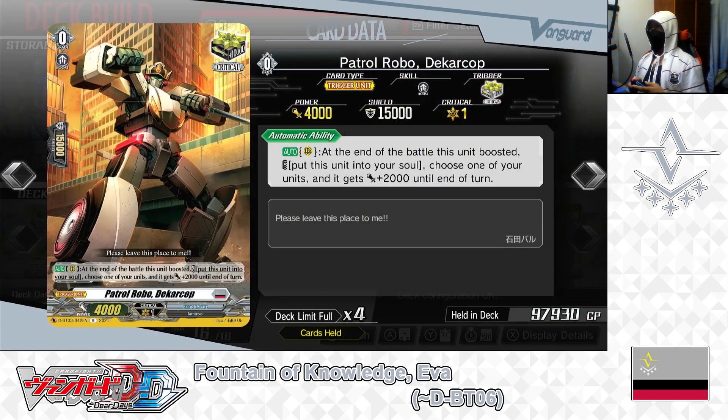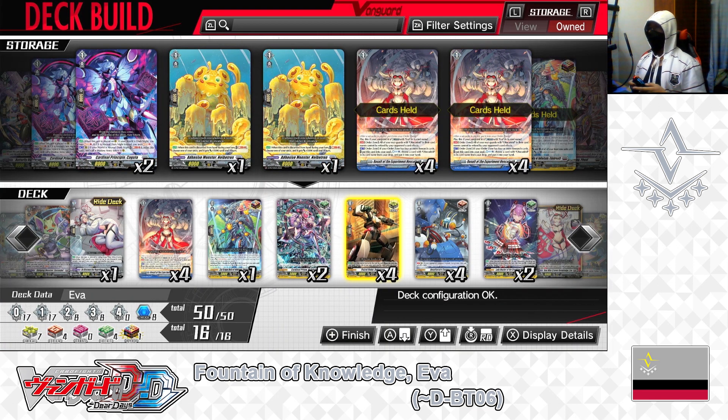Next: grade 0, Patrol Robo Decker Cop — critical trigger. Skill — auto as rear guard, at the end of the battle this unit boosted, cost: put this unit into your soul — if paid, choose one of your units and give it +2000 power until end of turn. After boosting, regardless of whether the attack hits, if you move Decker Cop into the soul you build up your soul for later soul blasting and give remaining attackers extra power. We have 4 in the deck, leaving it that way.